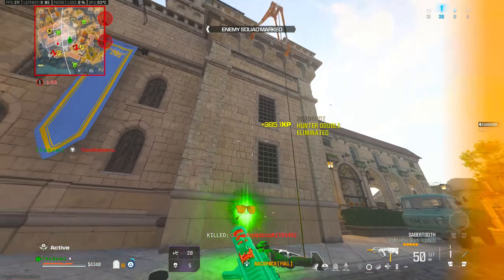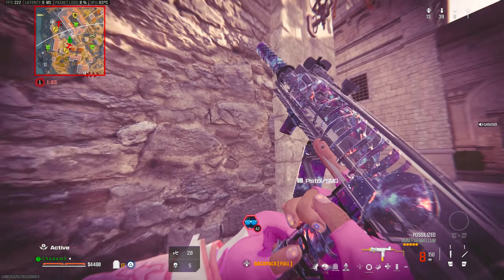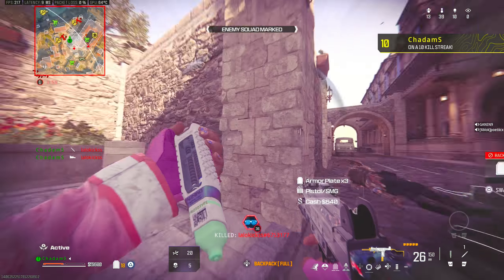Enemies dropping into the AO. Good kill. Marking the rest of that squad on your TAC map. Go get hunting. Marked remaining operators from that squad. Hunt them down.